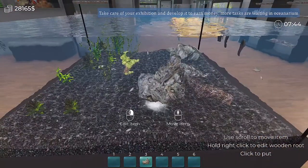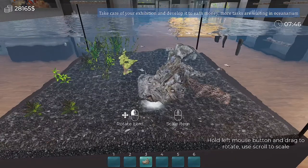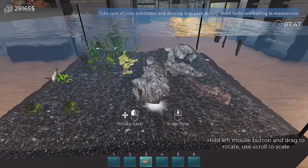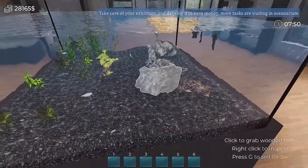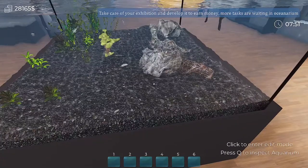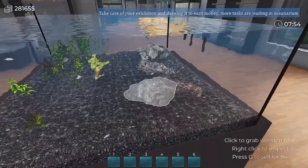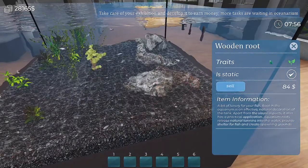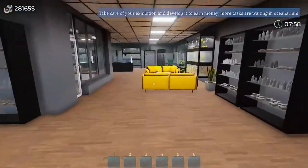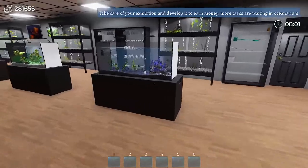I wonder, can I do that? Edit the item. Okay, I want you like that. How do I enter edit mode? Here we go. Static. I gotta figure out how to do all this stuff now. It's gonna be very, very interesting. All sorts of new stuff going on.